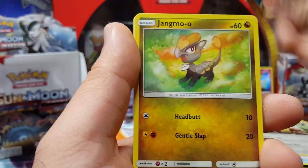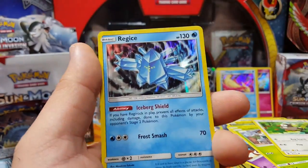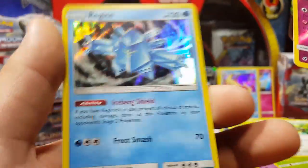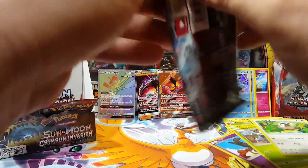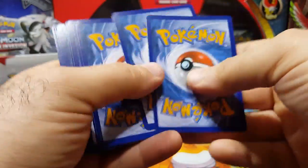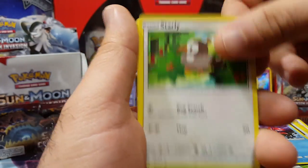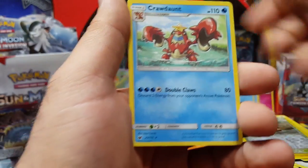A Counter Catcher secret rare would be cool — I'd be done at that moment, I'd be happy. Registeel with the Meloetta — wait, it's Wigglytuff! Get out of the way. Registeel is the holo — it was Wigglytuff, it wasn't me. One more code card, hope you guys get awesome pulls. Two more packs left and this stack is spilling over. Devoured Field and a Crawdaunt.